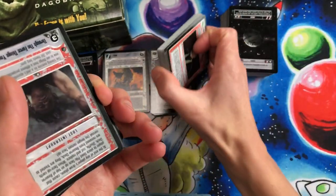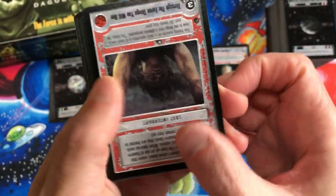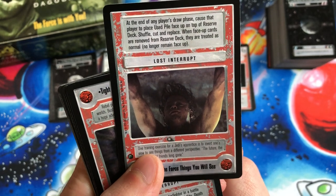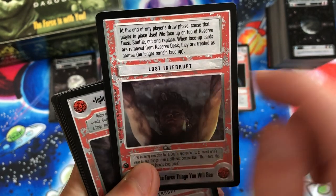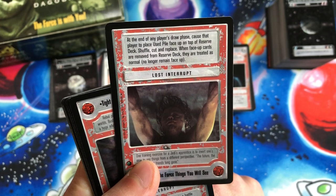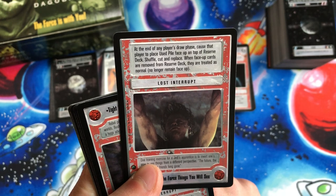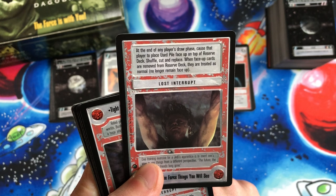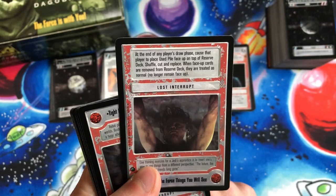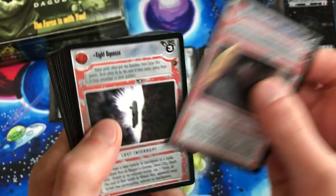This card is kind of cool — it's an upside-down card. When Luke does a handstand upside down, it's a Lost Interrupt. At the end of any player's draw phase, cause that player to place their used pile face-up on top of the reserve deck, shuffle, cut and replace. When face-up cards are removed from the reserve deck they are treated as normal and no longer remain face-up. That's my favorite card so far from the Dagobah set.